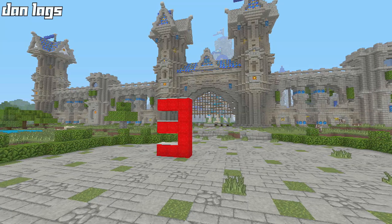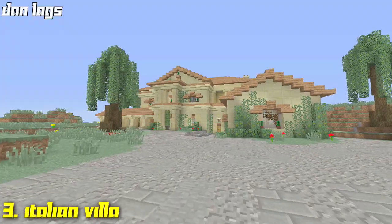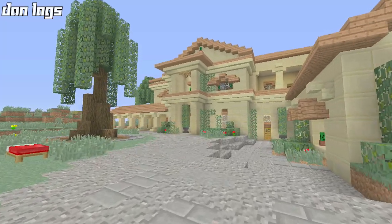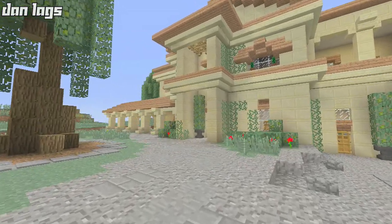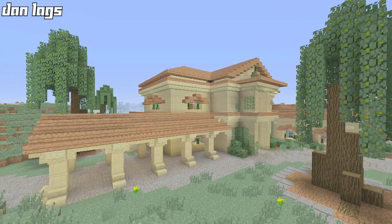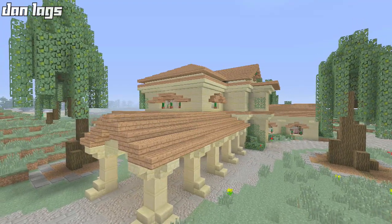Coming in at number three on my top five favorite houses countdown is the Italian Villa. I finished building this house for a let's build on my channel in July of 2014, which was over the summer. This is actually my favorite house I've ever made in the default texture pack, and I have built a ton in the default. I love the theme of this house — that Italian look with the jungle wood roof and the sandstone. It's just a nice look.